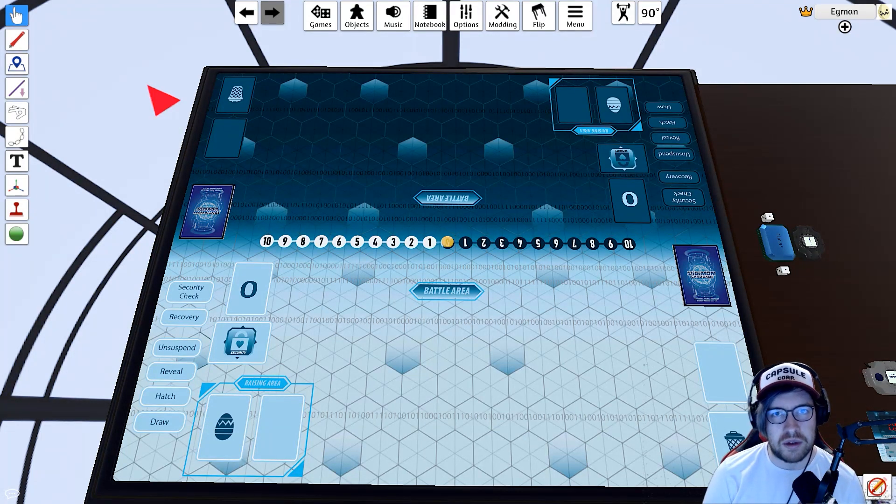Today we're going to talk about Tabletop Simulator — more specifically, how to play the Digimon card game on it. This has been a really good tool for me for making content and looking at cards before they get released, especially when there are delays for products. Whenever I make content for it and do Twitch streams, people are always asking how to set this up. I did make a video for this back in January of last year, but there have been some updates, so I wanted to make another video going over how to get this, how to set up and import a deck list, and some best practices.